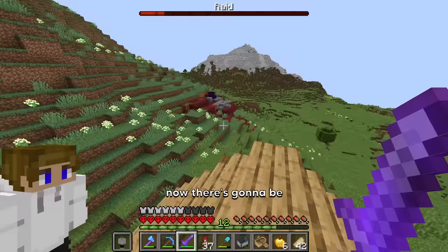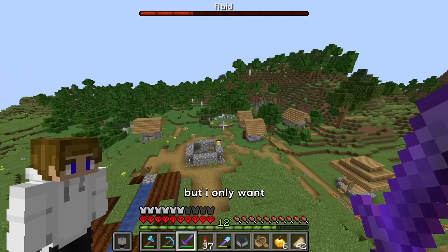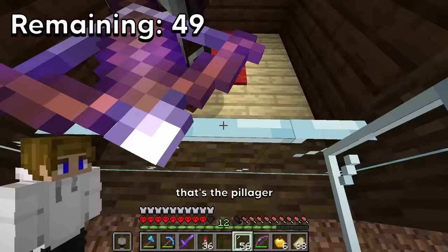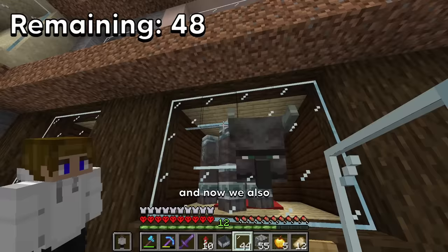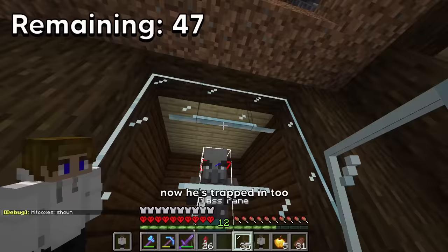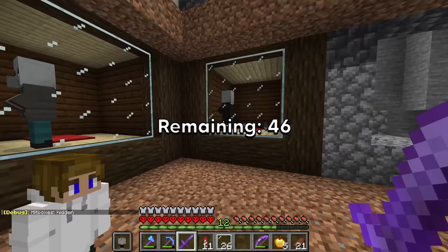Now there's going to be lots of different mobs that spawn, but I only want four of them. That's the pillager trapped. And now we also have the ravager. Now if I just break the boat — now he's trapped. And now we also have an evoker.